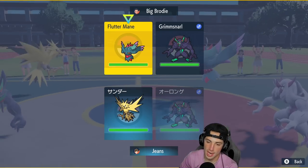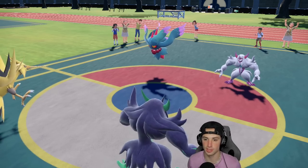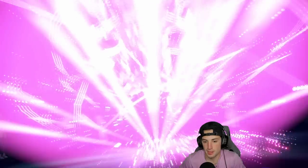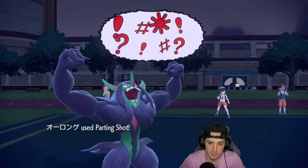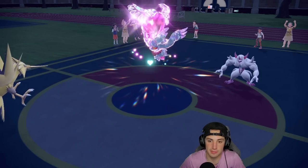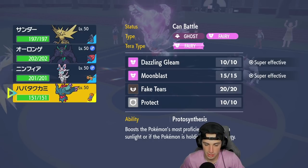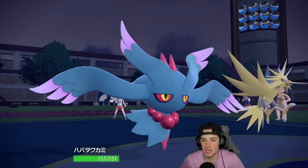He's looking to get off big damage. I can see a Light Screen or Reflect coming, then Fluttermane dropping a Moonblast. But he goes for Sucker Punch, which is good for us. No screens up yet — we get off a nice Parting Shot, dropping Fluttermane's Special Attack stat. As much as I want to bring out Sylveon, I think Fluttermane is the play here to get some speed going. Even with Tailwind, Sylveon can't outspeed, so I'll go Fluttermane — it should be able to soak well, and even if they go for Sucker Punch next turn we should be fine.